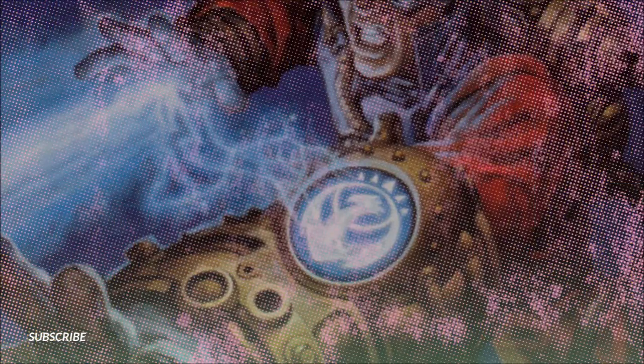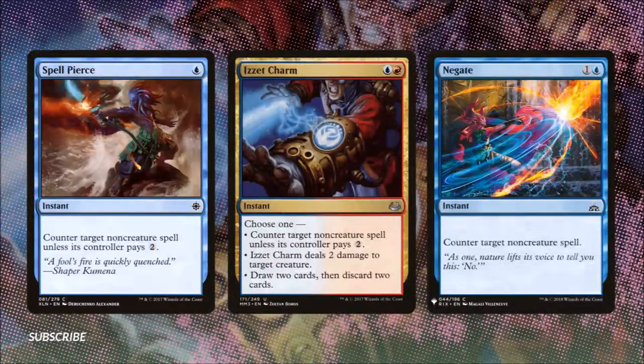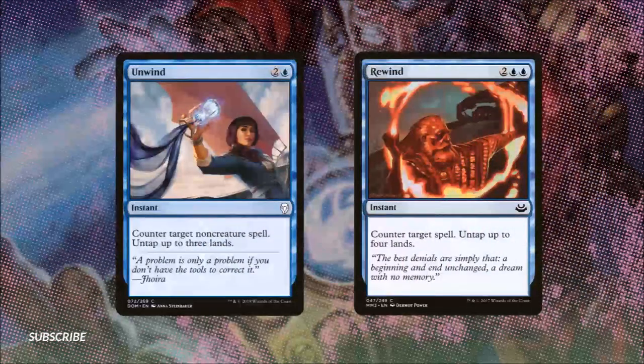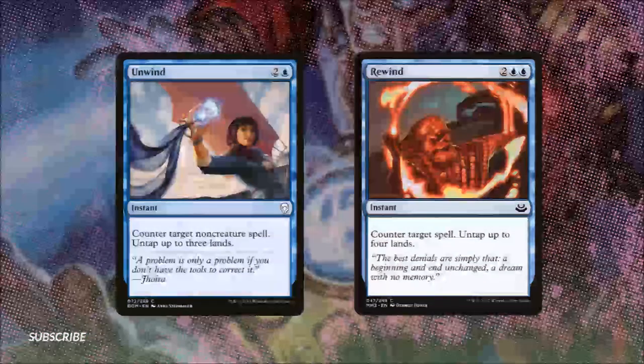In order for us to survive to set up our plans we will sometimes have to get in the way of our opponents. In our next step, duplicity, we'll figure out how. All of the cards in this section have two uses — we can use them to counter our opponents' abilities or we can use them to protect our setup. Spell Pierce costs one and lets us counter a non-creature spell unless its controller pays two. Izzet Charm is kind of a Swiss Army knife for us — for one blue and one red we can counter a non-creature spell unless its controller pays two, deal two damage to target creature, or draw two cards and discard two cards. Negate for one and blue lets us counter a non-creature spell. Unwind does the same but then we get to untap three lands. And Rewind lets us counter target spell and untap up to four lands.